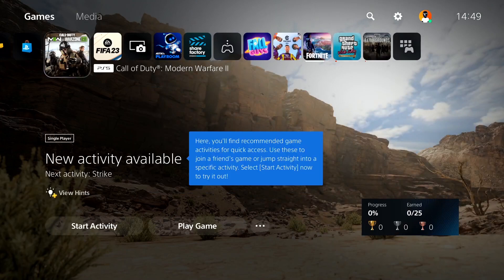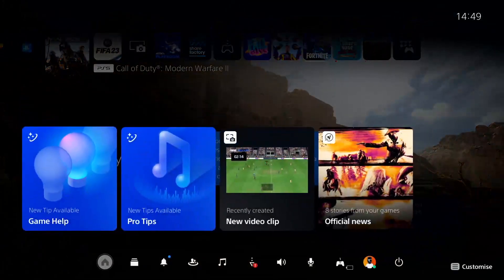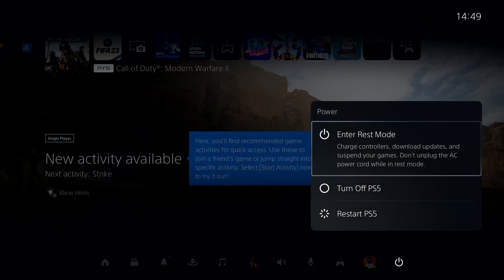But if that didn't work, go ahead and completely turn off your console. On PS5, press the PS button on your controller, select Power, and then select Turn Off PS5. First of all, just go ahead and completely turn off your console.